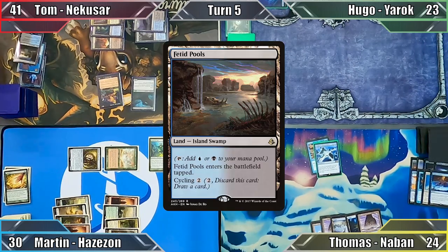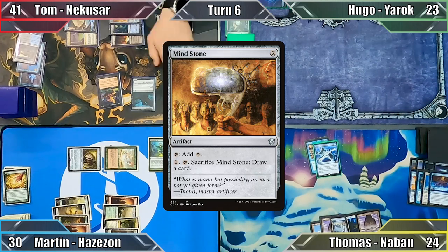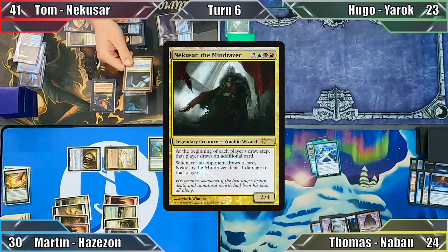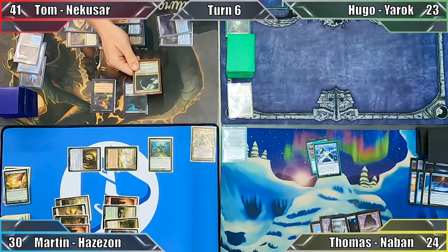Tom responds by cycling Fetid Pools and then moves to his turn. He plays an Island and casts Mind Stone. Next he casts his Commander, Nekasar the Mind Razor, which Thomas decides NOT to counter, and Tom ends his turn.